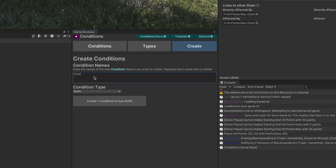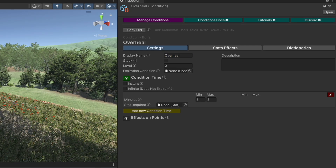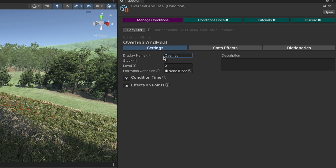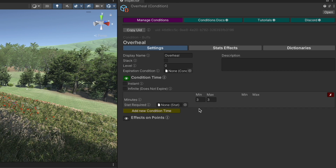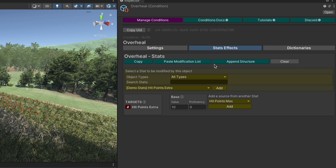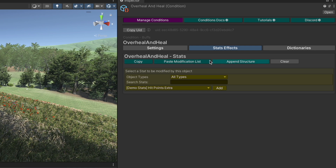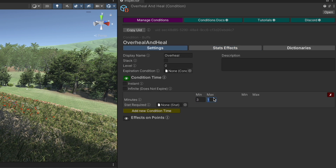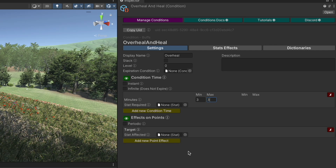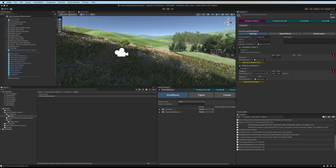Let's create a new condition and call it overheal and heal — display name overheal — so they're essentially the same condition that just acts a little differently. On overheal we have a three-minute time and a stat effect of 10. We'll do the same here — copy the overheal stats, go to overheal and heal and paste the modification list so we have the exact same stat value. We'll set the time to three minutes as well, but we're also going to add an effect on points: we'll affect hit points and give it 999, so that adds 999 hit points to the player when they receive overheal and heal.